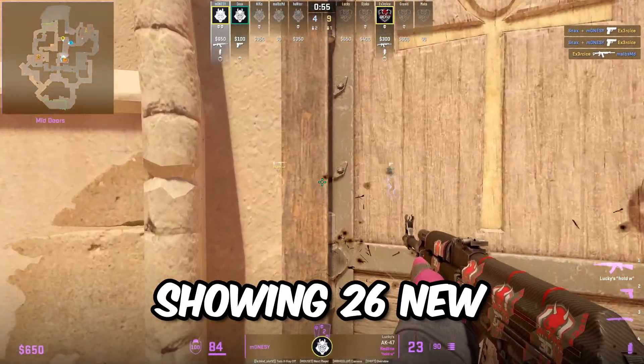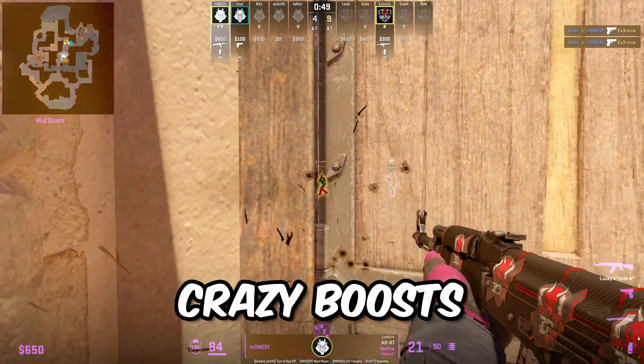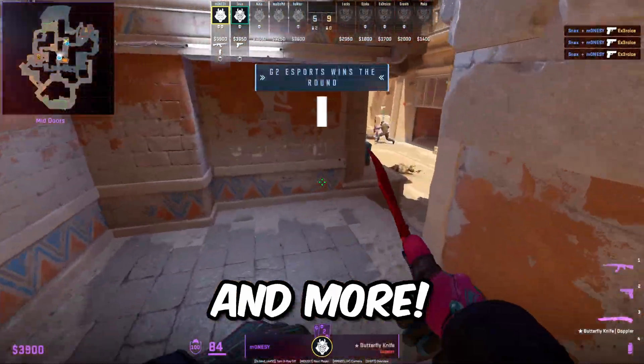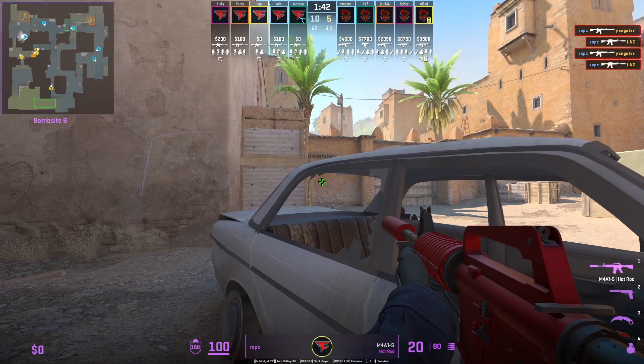Today I'll be showing 26 new CS2 tips and tricks that you don't know, featuring insane pixel gaps, crazy boosts, mind-blowing utility, and more. Rob shows an insane position to defend B — he is going to crouch behind the car.